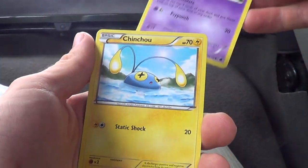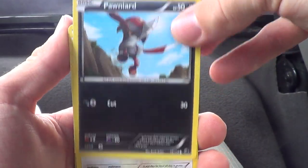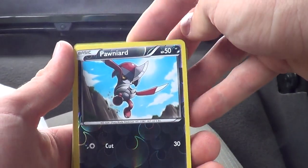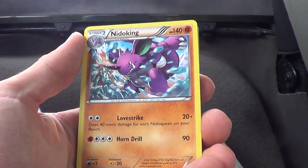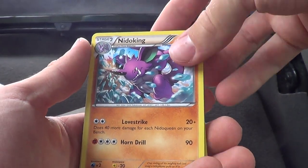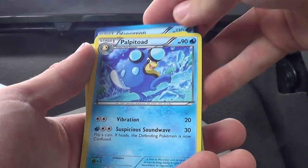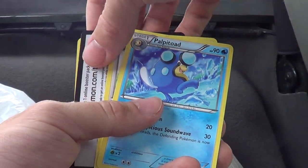Alright, let's see, we got Feldum, got Chinchou, got a Pawn Yard, Ratatata, Crabba, another Pawn Yard, Reverse Hollow - nice, I like it - and BAM, a Niddle King. Not too bad, not too bad. Vaporeon, Palpitoad, and Starview, and that's the code.